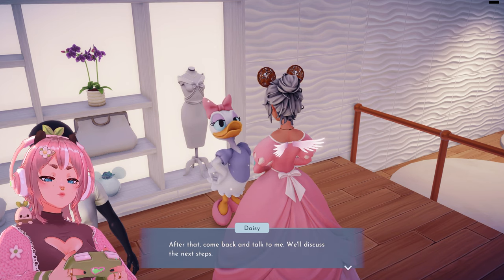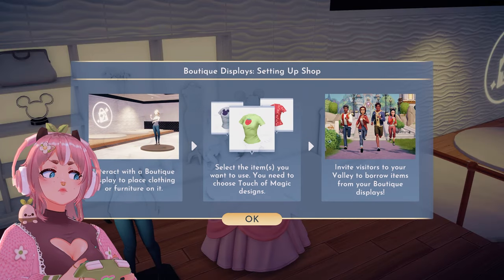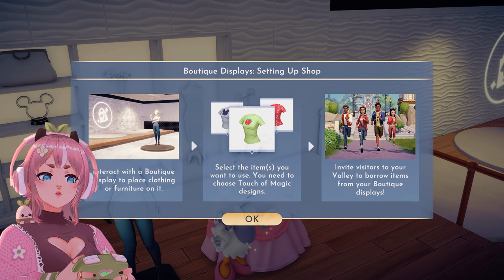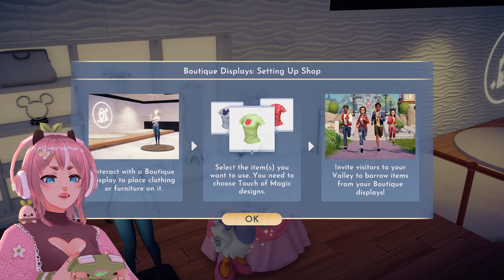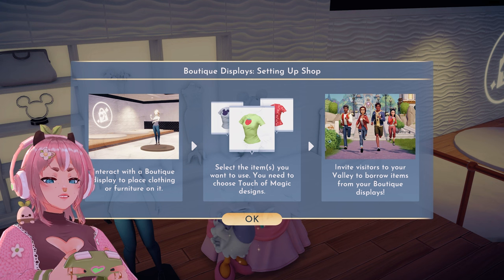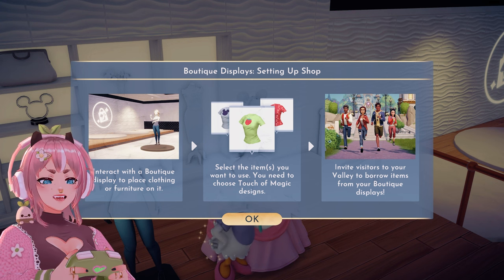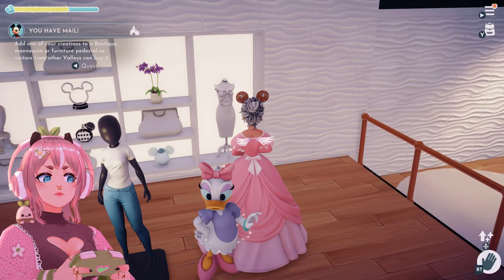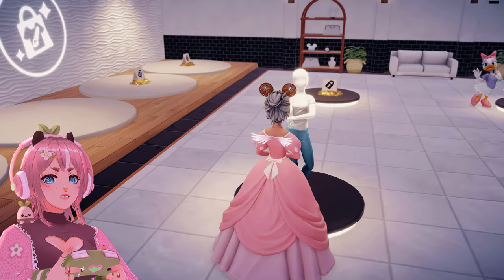After that, come back and talk to me — we'll discuss the next steps. Boutique displays — setting up a shop. Interact with the boutique display to place clothing or furniture on it. Select the items you want to use — you need to choose Touch of Magic designs. Invite visitors to your valley to borrow items from your boutique displays. What do you mean borrow? So they can only wear it once? Add one of your creations. Let's see what should I do.